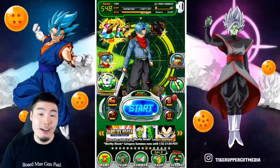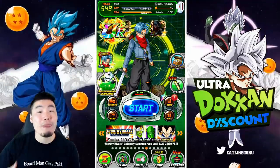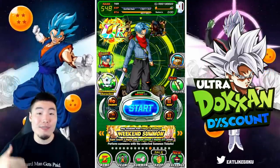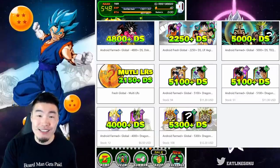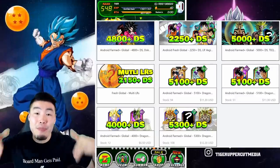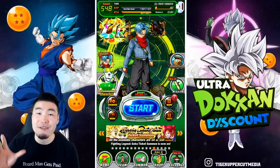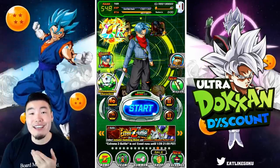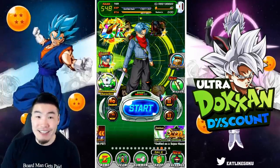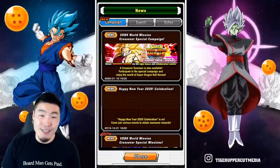I want to give a big shout out to the sponsor of today's video, Ultra Dokkan Discount. If you guys are interested in picking up an account for yourself with up to 6,000 stones for very, very low prices, then make sure to check them out in my description. You can also use my code Tiger for 15% off your entire purchase. They're really great friends of the channel, so definitely go check them out if you guys are into that stuff.